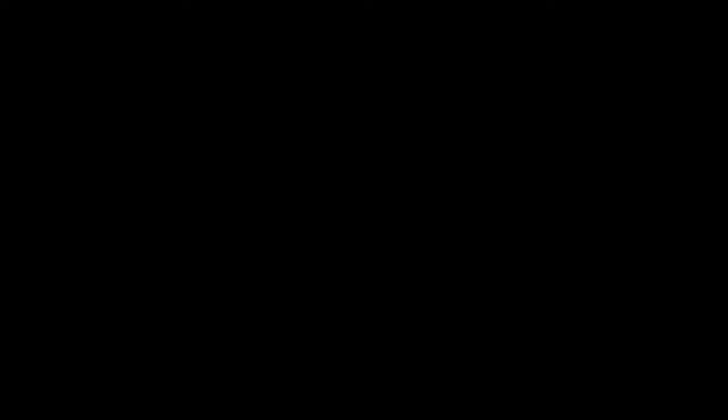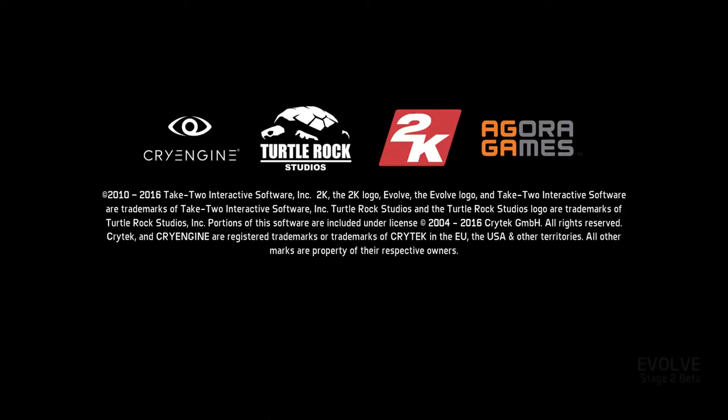So that was a really risky play for Zod — not evolving to stage three with two bars of health. In the other domes you are basically getting the same amount of health damage each time, so it would be really risky to try and engage again at stage two, especially against a Cabot. Unfortunately for the monster, and unfortunately for the hunters, the Cabot player is really extremely aggressive and is doing a good job of making the hunters split up all their damage.